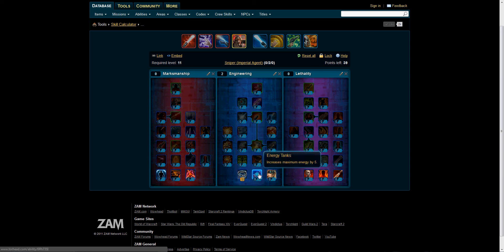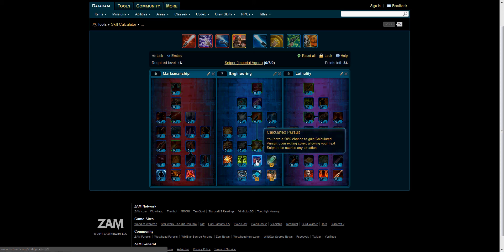We also have Energy Tanks, which increases maximum energy by 5 — of course we'll want that. Gear Head increases total Cunning by 3% — let's put three points in that. Vitality Serum increases total Endurance by 2% — sure, we want Endurance. Calculated Pursuit gives you a 50% chance to gain Calculated Pursuit upon exiting cover, allowing your next Snipe to be used in any situation. That's actually pretty cool.